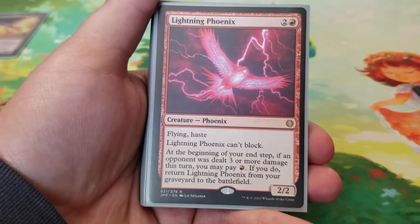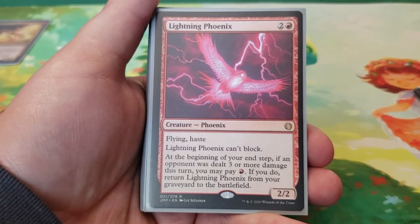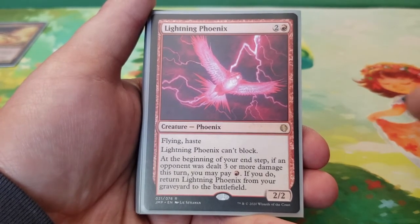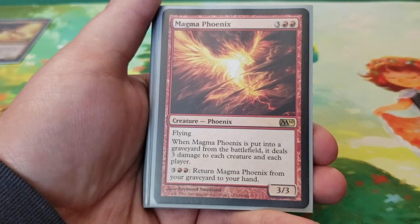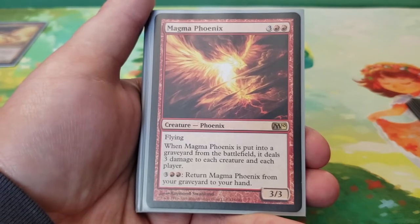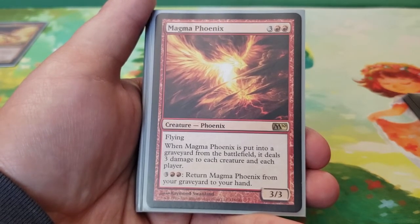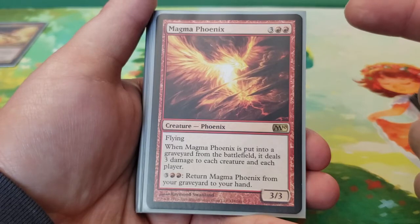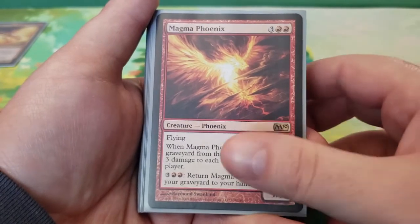Next we have Lightning Phoenix — three mana for a 2/2 flying haste. Lightning Phoenix cannot block. At the beginning of your end step, if an opponent was dealt three or more damage this turn, you may pay one red to return Lightning Phoenix from the graveyard to the battlefield. It's just a really super fast phoenix. Next we have Magma Phoenix — five mana for a 3/3 flying. When Magma Phoenix is put into a graveyard from the battlefield, it deals three damage to each creature and each player — it functions like a board wipe, though it can hit your own stuff too, which is a steep downside. For three and two red, you can return it from your graveyard to your hand.